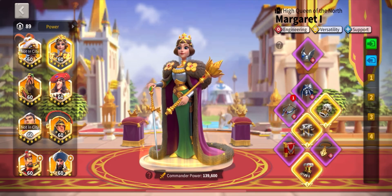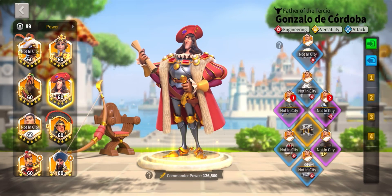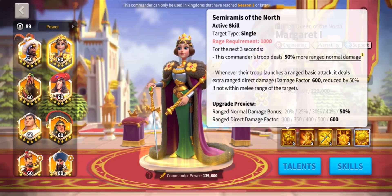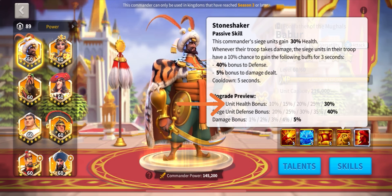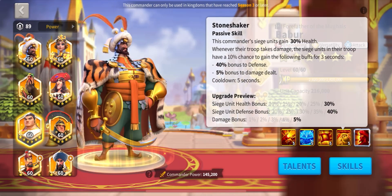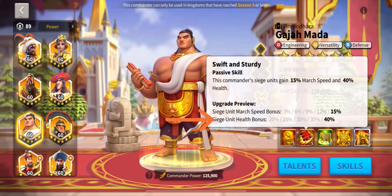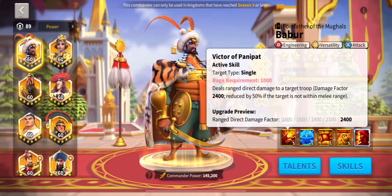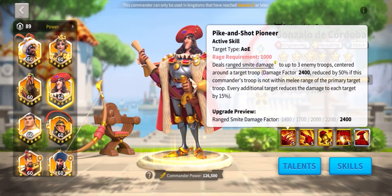How to pair these commanders? Margaret and Cordoba have great synergy together, causing a ton of damage because of huge normal attack boosts. Barber paired with Gargiamarda, whose combined siege health of 70% makes them super tanky, yet they still inflict a great amount of damage to your enemies. Alternatively, you can pair Margaret with Barber, who have great skill damage synergy, and Gonzalo de Cordoba paired with Gargiamarda, who both use smite damage. They perform fantastically on the open field.